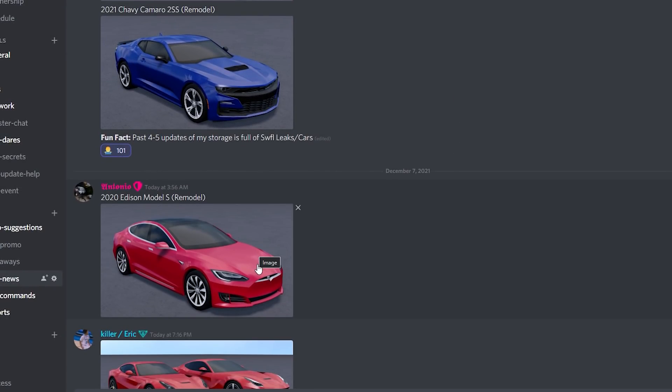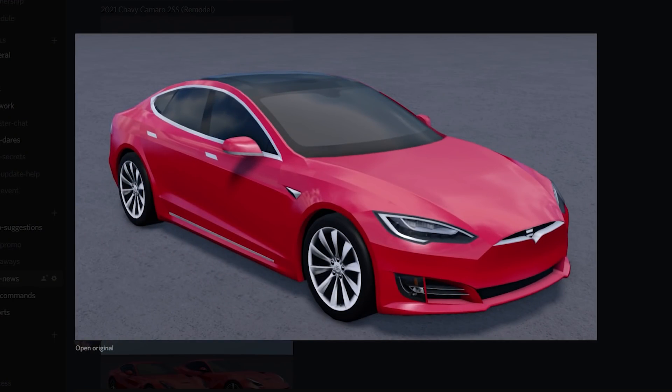We have the 2022 Tesla Model S remodel. They're finally remodeling the Tesla Model S. All the Teslas kind of need a remodel except the Roadster — and speaking of Roadsters, we're going to talk about that later in the video. They're remodeling this bad boy. They might even remodel the X, the Y, and the 3. I really think all the Teslas need a remodel except the Roadster. The 3D headlights and 3D fins on the front bumper look great. They also got this cool logo on there — pretty sick. I just can't wait for this car.